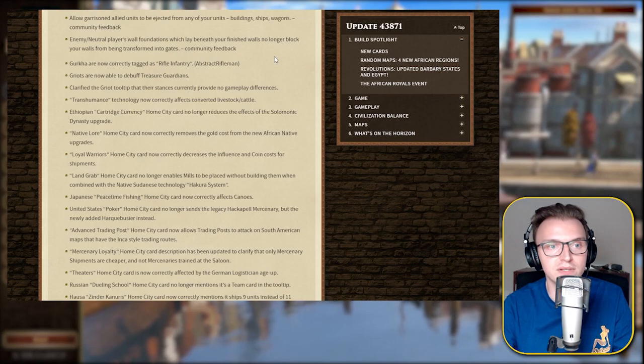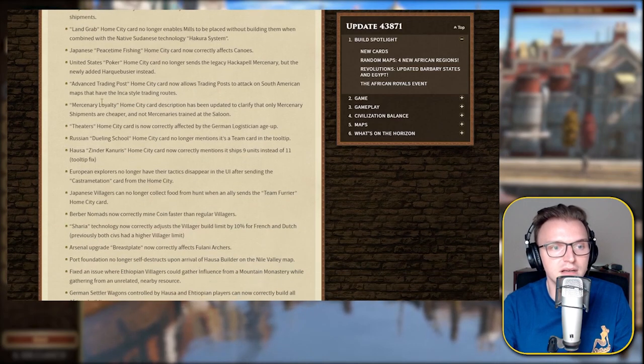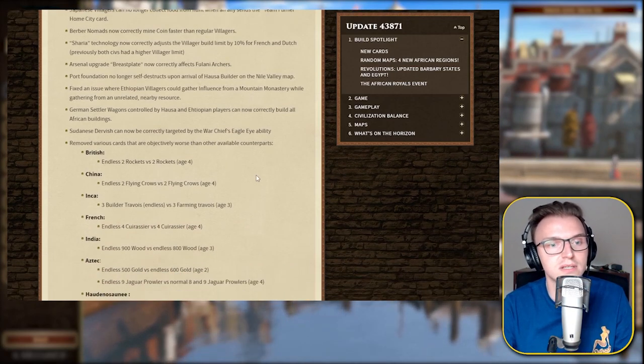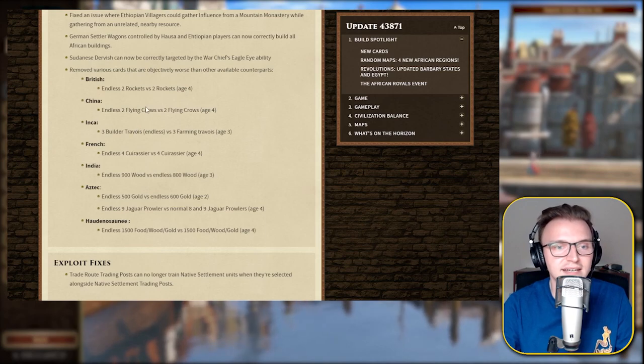Gurkha are now correctly tagged as rifle infantry — I think they may have been skirmishers before. Fixed an issue where Ethiopian villagers could gather influence from a mountain monastery while gathering from an unrelated nearby resource. Removed various cards that are objectively worse than other available counterparts — so they're just tidying up the decks. The endless two rockets versus the two rockets — why is that even there? Just get rid of the two rockets. Exploit fixes: trading posts can no longer train native settlement units when selected alongside native settlement trading posts.